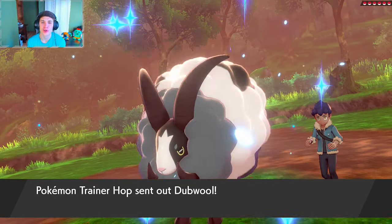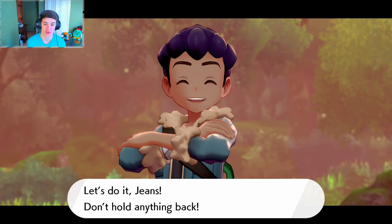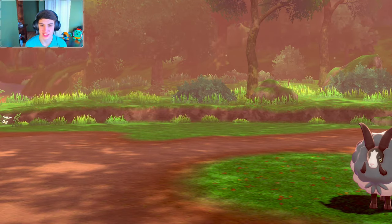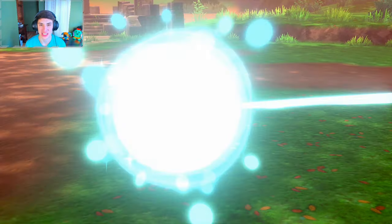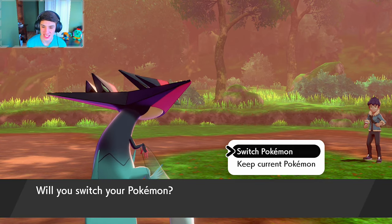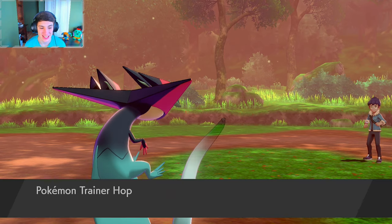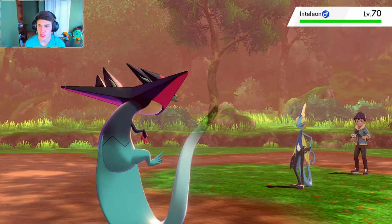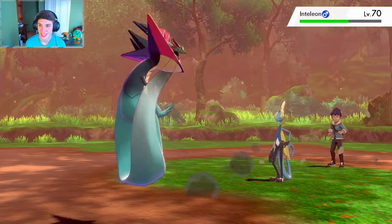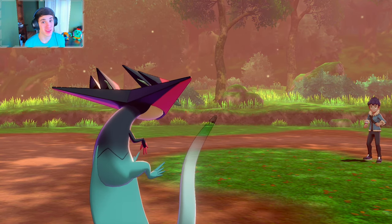You're being challenged by Pokemon Trainer Hop! He's sending out Dubwool — you just caught a Zamazenta and you're sending out Dubwool? I'm gonna run you with this level 100 Dragapult — absolutely run you into the ground. Dragon Rush — and it's one-tapped! Merked right there. Dreadnaw levels up. Now Inteleon's going out — we'll throw out Zacian in a minute to show you guys all his moves, especially Behemoth Blade.